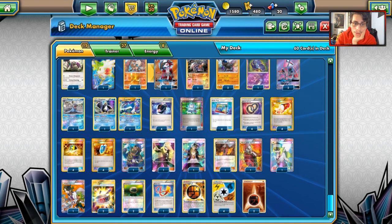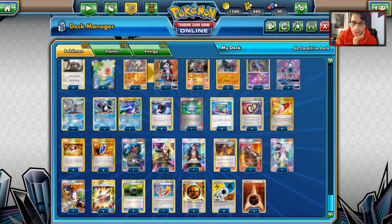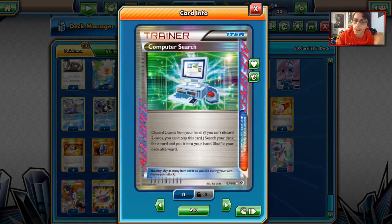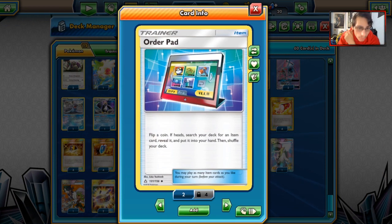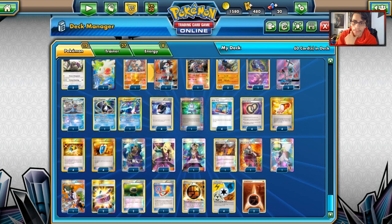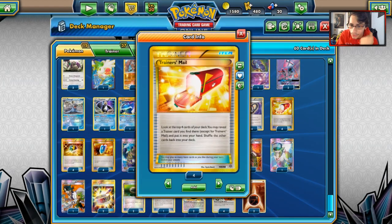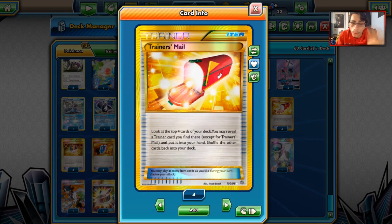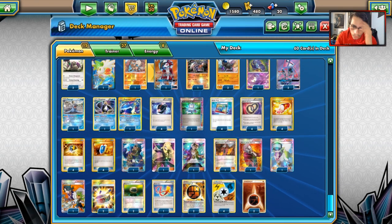Now let's go into the items. We have 4 Battle Compressors to put stuff in the discard pile and 1 Computer Search to help pull off Archie's and Maxi's plays. We have 4 Order Pads — flip a coin to search your deck for an item card. You can grab Ultra Ball, Battle Compressor, or VS Seeker. Very good card to help pull off these tricks. Puzzle of Time is also in here to get stuff back from the discard. Trainer's Mail, Order Pad, Battle Compressor, Ultra Ball — they're all here to pull off these combos.